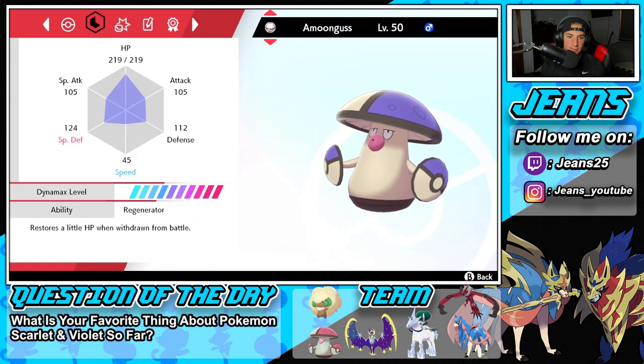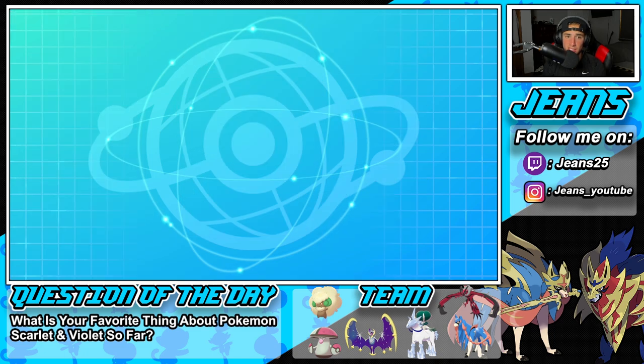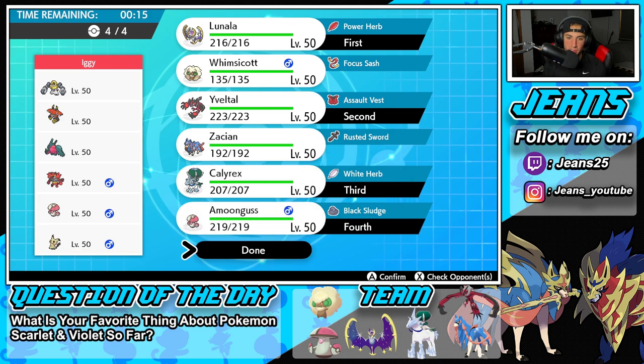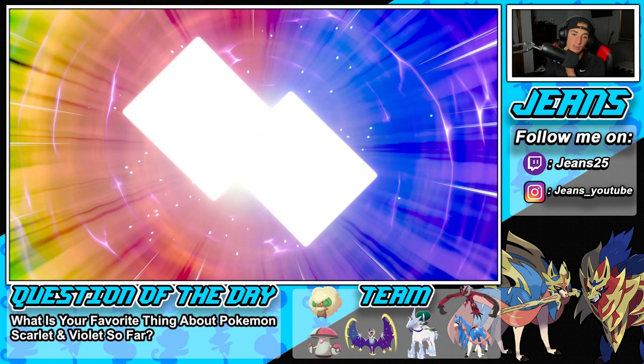Melmetal is slow, and the problem with Melmetal is it's slower than Calyrex. So with that being slower than Calyrex, it could be a problem. I'm going to go Amoonguss. Because if it is slower than Calyrex, it can legit take him out in one shot, no problem. Really, really strong Pokemon. So we'll see who he wants to lead.